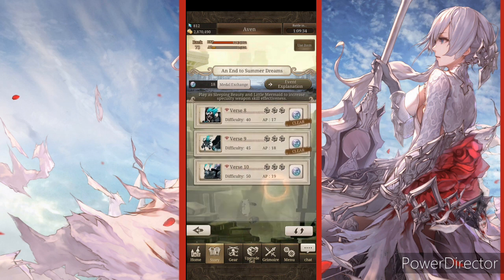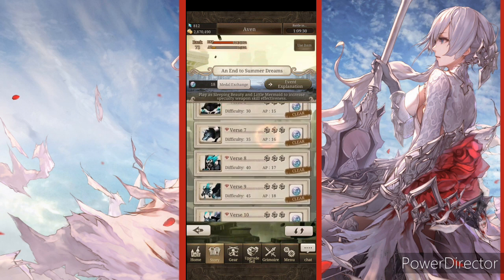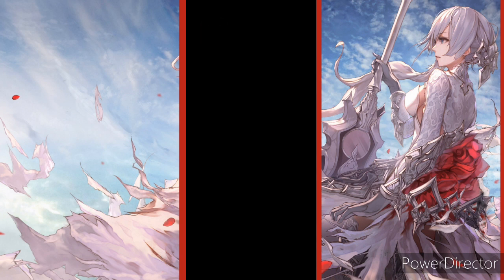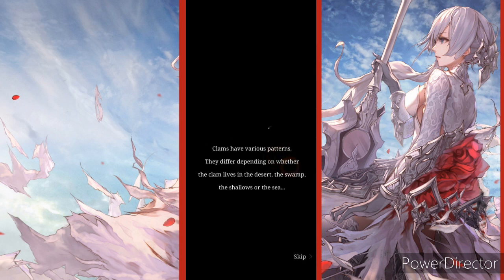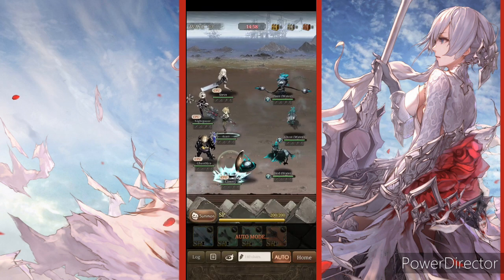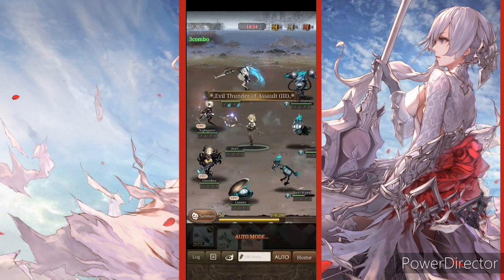I'm going to be doing a summon once I have enough to do a full rotation — even though it's not a step-up, I'll still do what I call a full rotation. We're going to go with 25 here and use this new Pinocchio, because he is kind of cool actually. I'm not going to lie — I don't like how they make Pinocchio look like a cute girl, but I'll admit some of his character designs look rather cool.